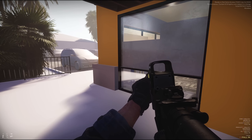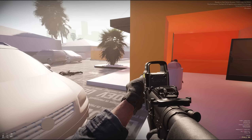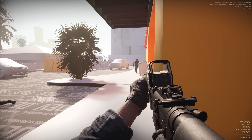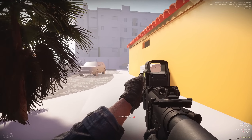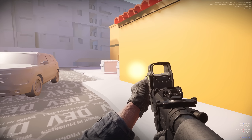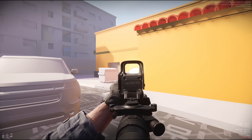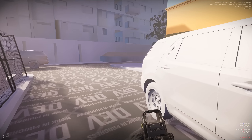We get these guys secured here. I don't want to show off too much of the test levels, but this is just an example of what they're working on. Like I said, there are three new test levels in this new update as well as a bunch of other changes. He's got a gun — he's running all the way around the building, we're gonna have to catch up to him.